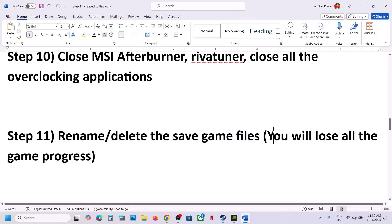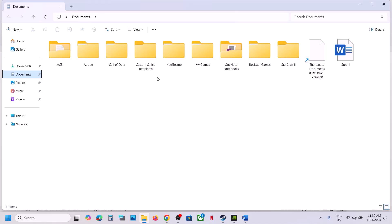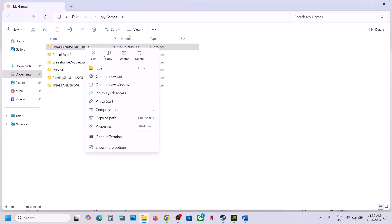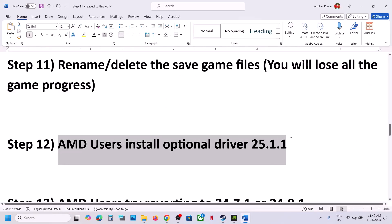The next step is to rename or delete the save game files. Note that doing this will cause you to lose all game progress and start from scratch. Go to File Explorer, open the Documents folder, then My Games, and find the game folder. Right-click and rename it — if you want a backup, copy the folder to your desktop first — then rename it with a '.old' extension, or delete the folder, and launch the game.